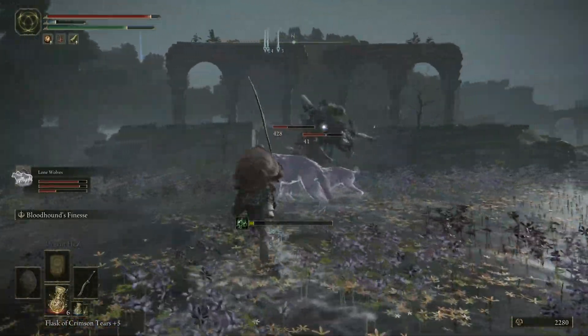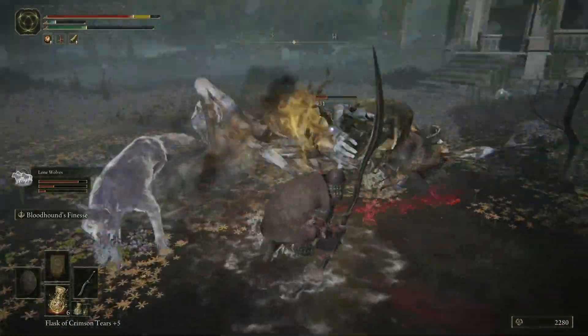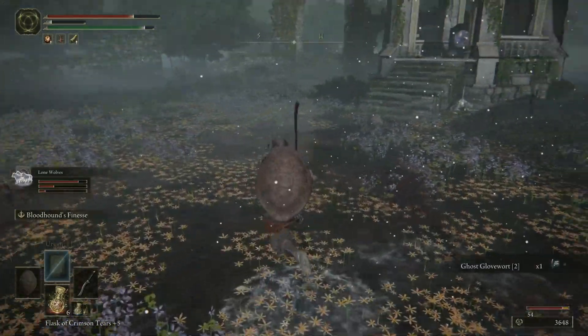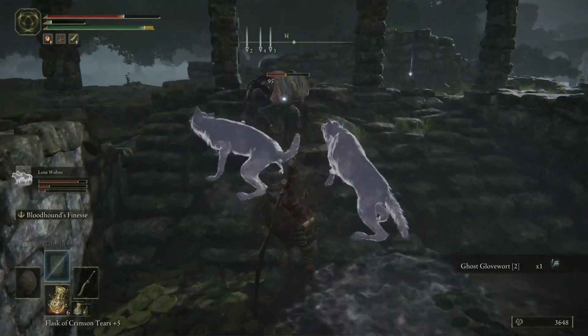He can teleport, throw poison at you, and has really spammy attacks when you get close. That spam attack — if you're caught in the middle of it you're dead. That's why I have my wolves here to distract them. My wolves are actually doing some heavy damage to him. I'm going to do a Bloodhound's Finesse and take him out. If you fight him solo, oh such a pain — not going to lie.